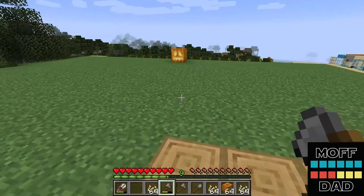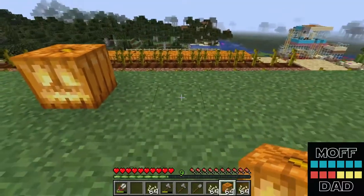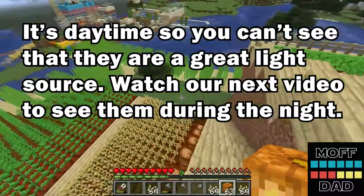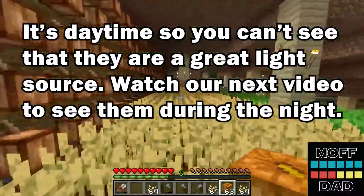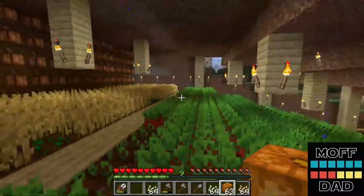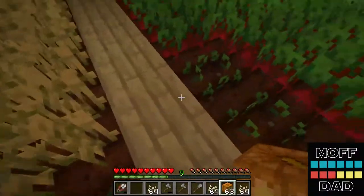So now we have jack-o-lanterns. You can place them and you can see they put off a really great light source. Let's go down here and I'll show you more of our expansion. Here's our expansion we did under our pumpkin patch. It's a pretty good expansion but as you can see, these do not have enough light to grow.